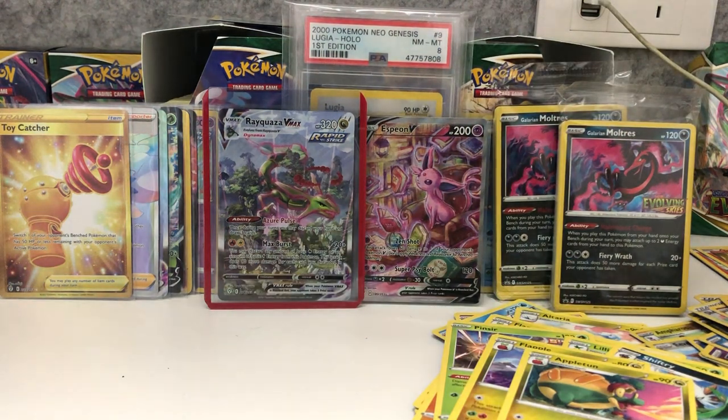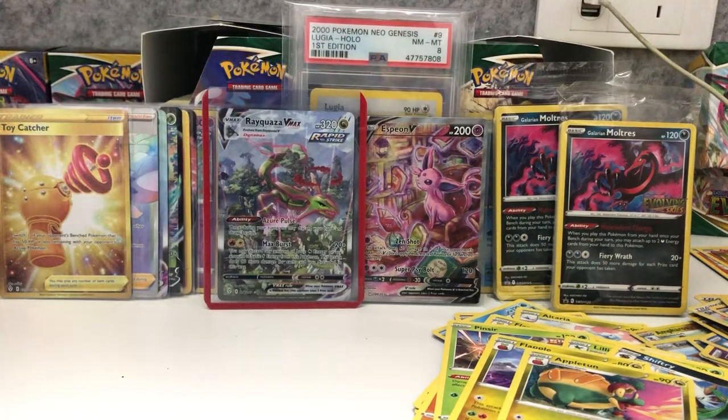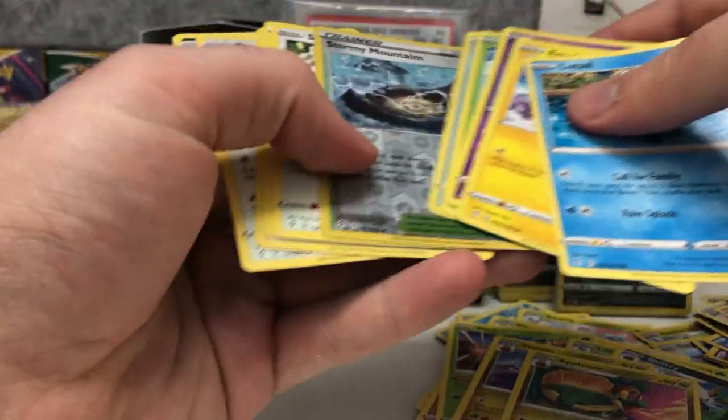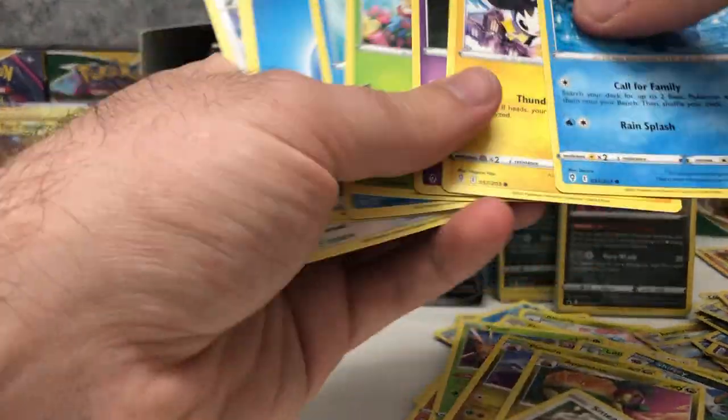We pulled two hyper rares, a secret rare, and two alternate arts. We didn't even get any of the boring stuff — it was just all big hitters today. Okay, and the last pack — got a green code, Stormy Mountains and a Smeargle.